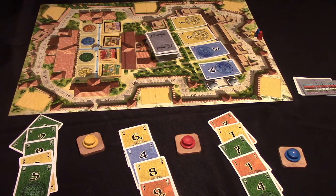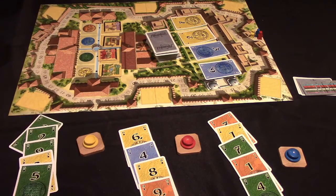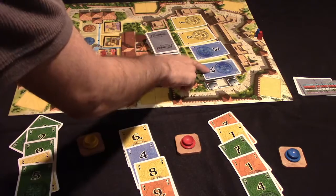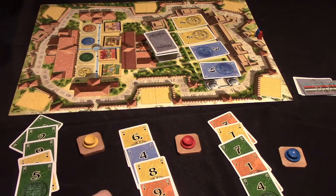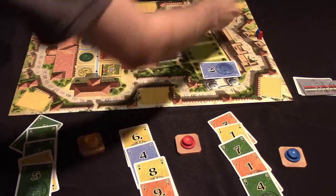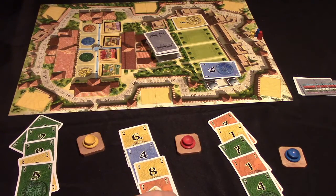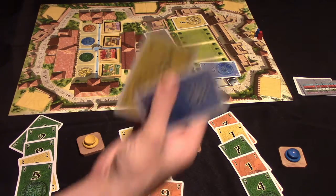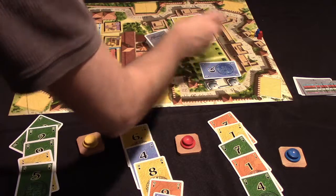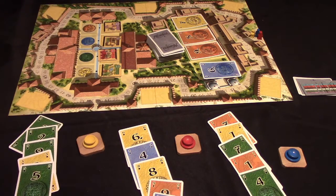At the start of the game, a player might choose to take money. When you take money, you can either take one card with a value of five or more, or take multiple cards as long as their total value adds up to five or less. For example, you could take a two and a three because they total five. Then the display gets refilled and it's the next player's turn.